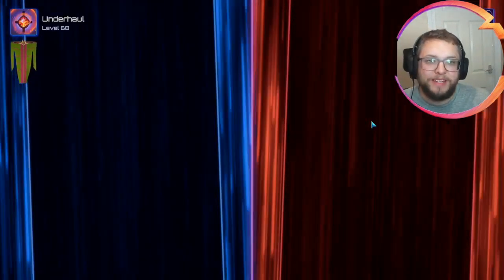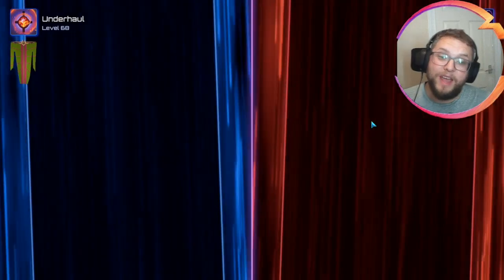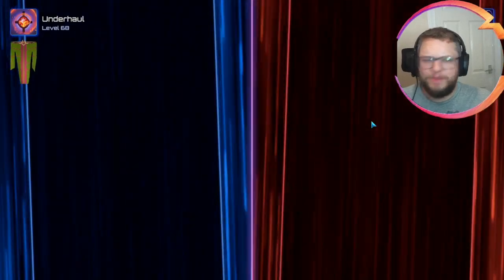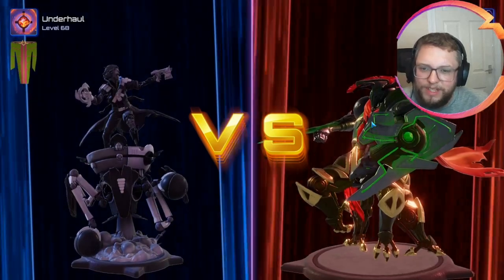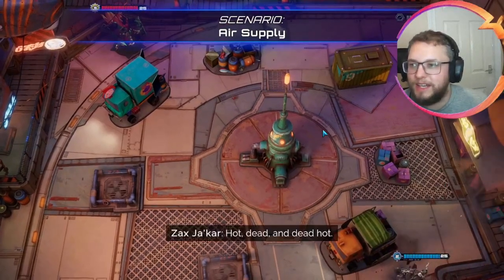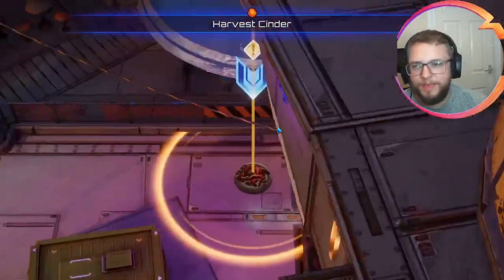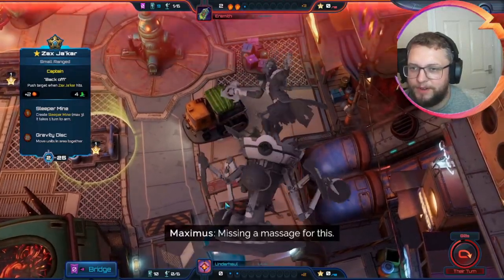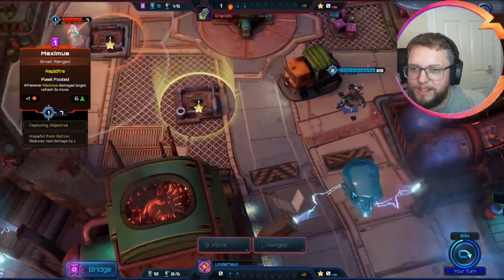Okay, we have found a game. We are against Eremith, a level 9 player. So Eremith, if you end up seeing this, really really grateful for you being our opponent — welcome to the community. Level 9 is a fairly new account, so you might be playing for a few days, maybe a week or so. Not quite sure why we're not loading any captains in — I want to see Eremith's paint job. There we go — nice Extilium. This is my monochrome Zax, in case you're wondering. I saw someone doing a monochrome paint job very early on and I thought I'd love to try that.